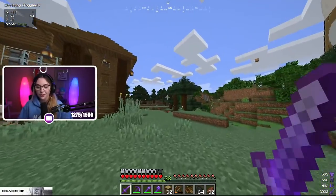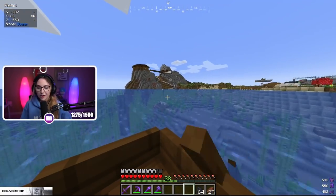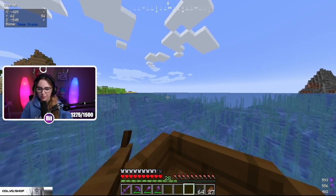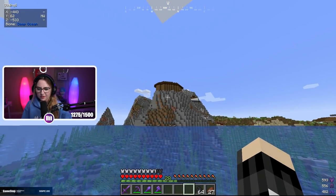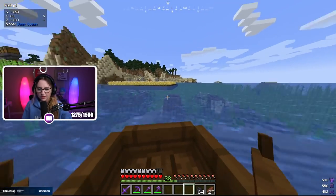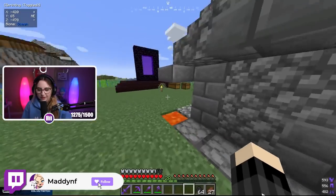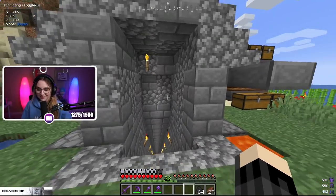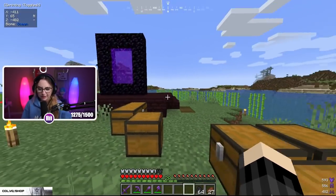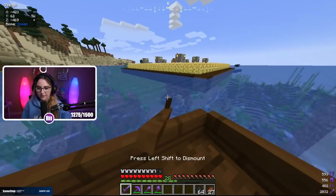Now we're going to head over to Ducky the Gamer's house and see what he's been working on. He's built on multiple different plots of land — his main house is up here, and he also has some farms and an XP farm. I believe this is what he built on the first day. He has a little mine with a staircase going down to it, and a Nether portal. Most of his builds are probably here on this mountain.